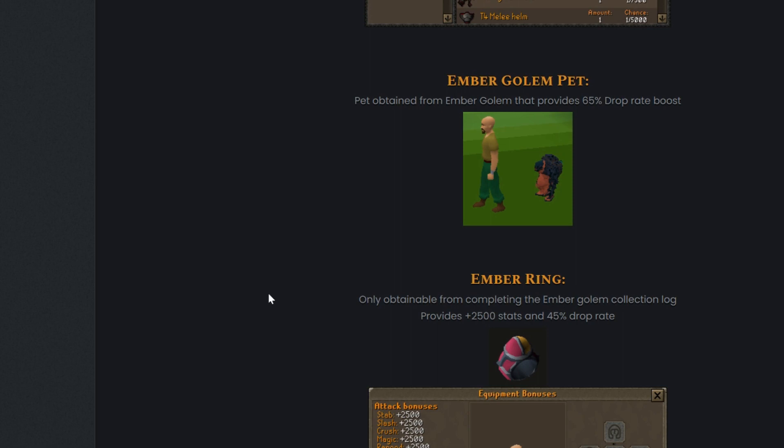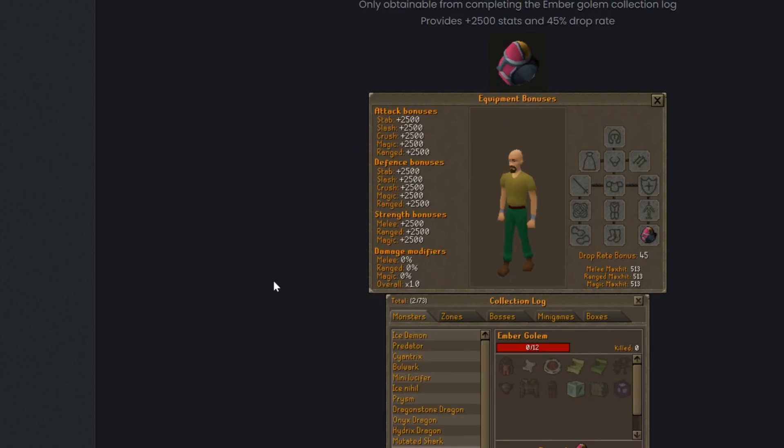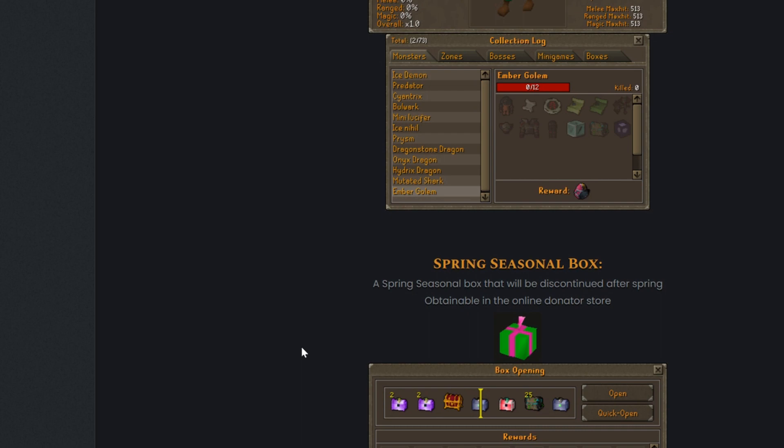The Ember Ring provides 2500 stats and a 45% drop rate boost. Here is the emblem of the ring. Once you complete the whole Ember Golem collection log, you will get the Ember Ring. There are also new spring seasonal boxes — a spring seasonal box that will be discounted after spring, obtainable in the online donator store.